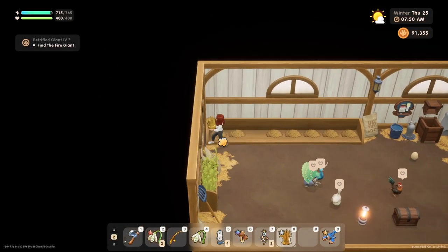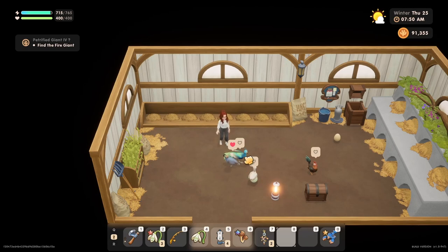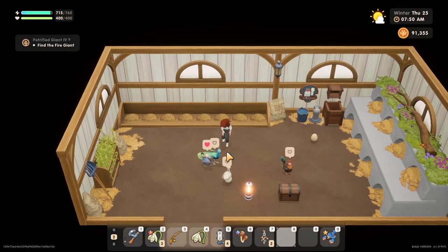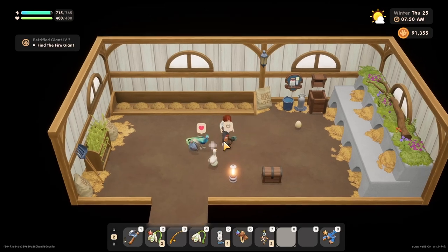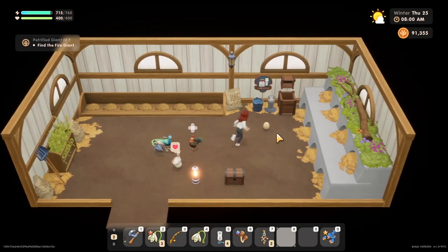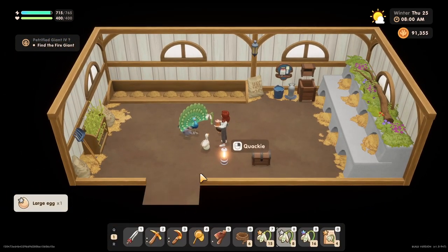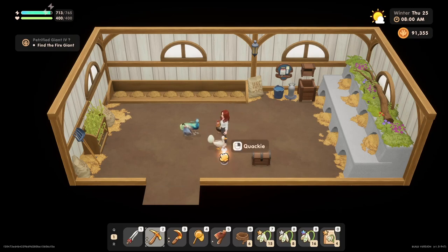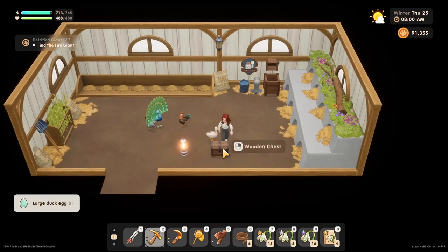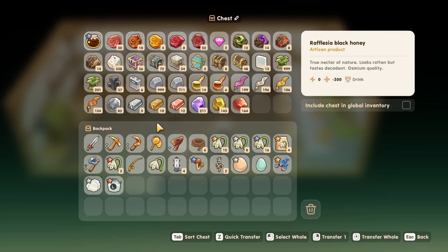This is what we duped — this chest. So we're going to dupe it again. Technically we've already duped, so we're actually quadrupling everything in here. So we're going to move this again. Someone said you can take this and do that — interesting. This is all duped.